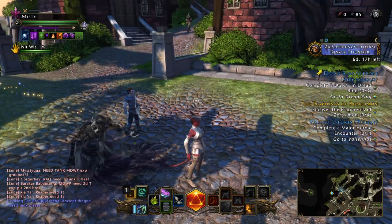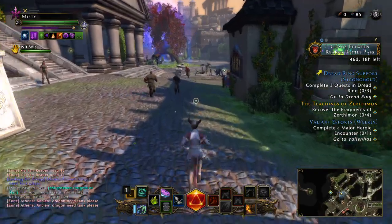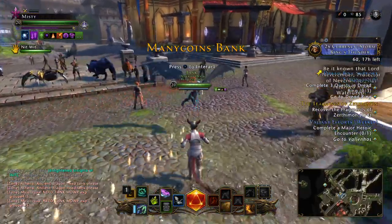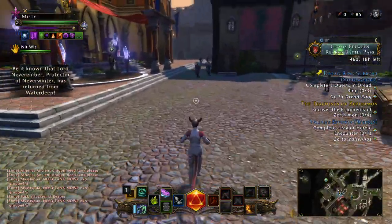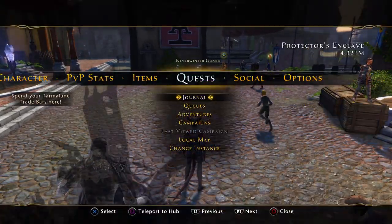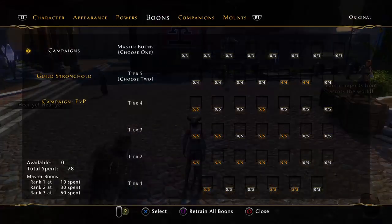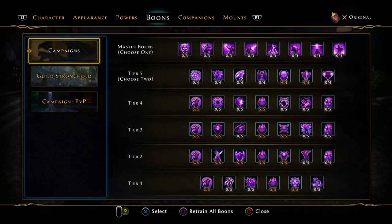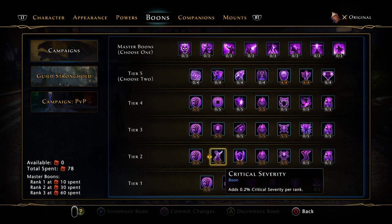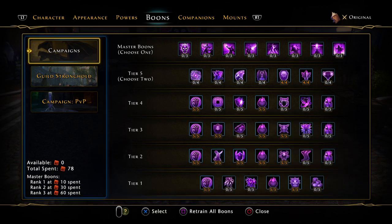So you can buy your enhancements — you can buy one a day if you want. If you want to farm diamonds, you farm diamonds. Now, that's one thing you can do to get your level up. The next thing is always boons. Boons will get your character up — stronghold boons, campaign boons. Once I got the ones I wanted, I just started filling them all up, and those also help you increase your level.